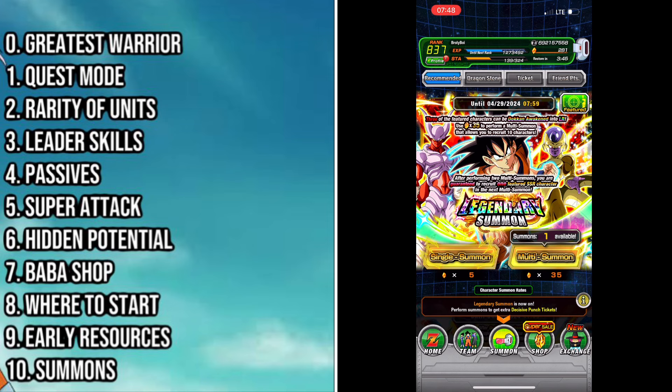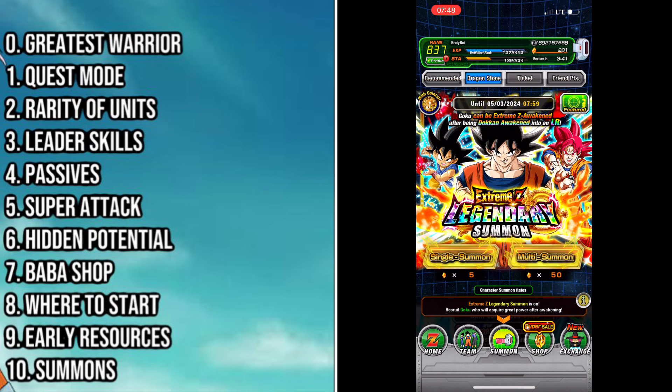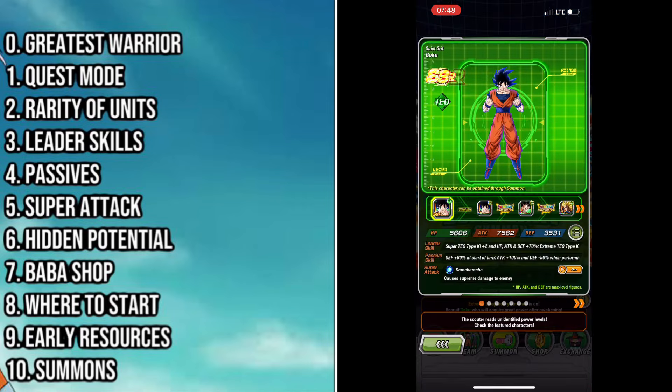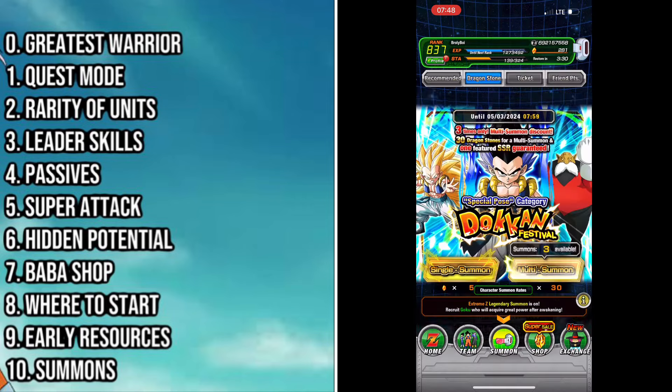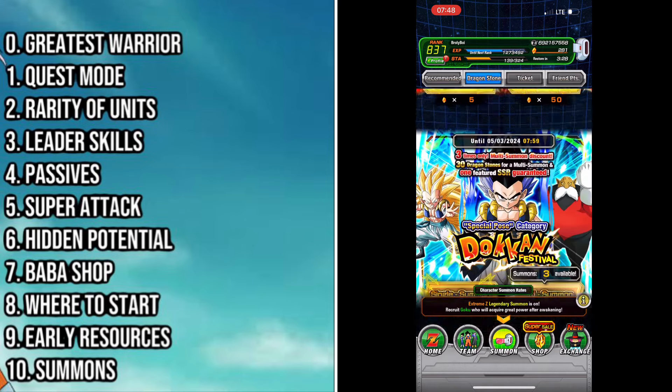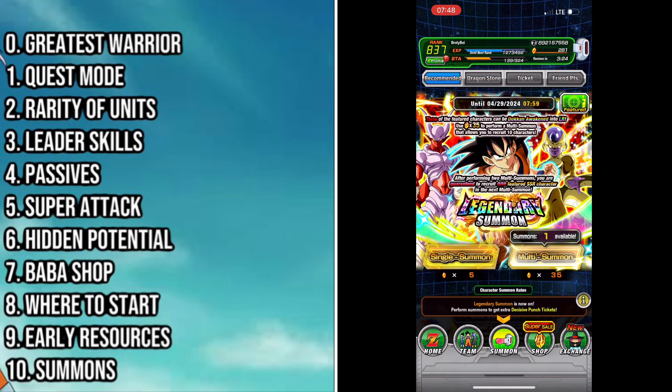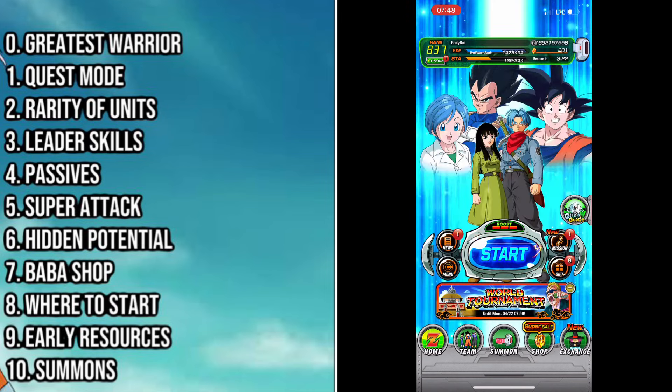There are always going to be tons of other banners up. If you see discounts it's generally good to go for those. Avoid the starter summon they give you as it's not really worth your time, and avoid things like Extreme Legendary Summons or yellow coin banners — these banners don't guarantee a lot of good units, and a lot of the other units are general banner units, making them less valuable for new players than DFE banners or red coin banners.